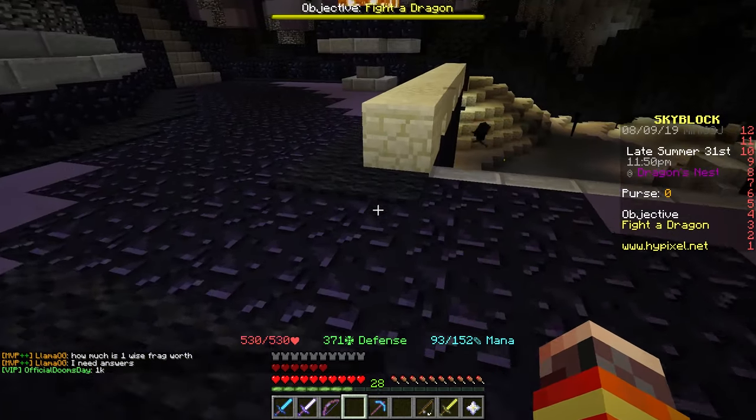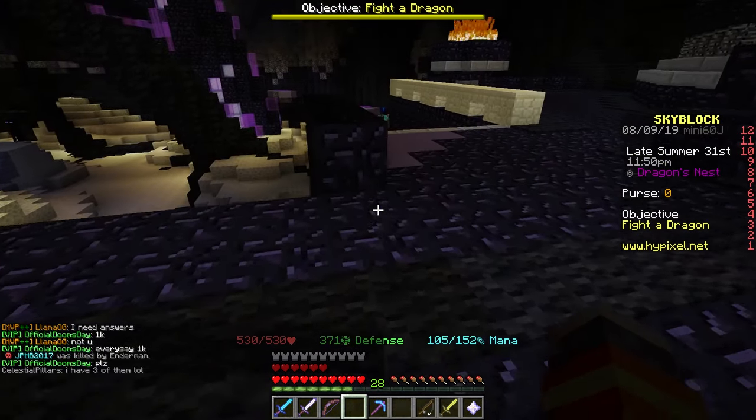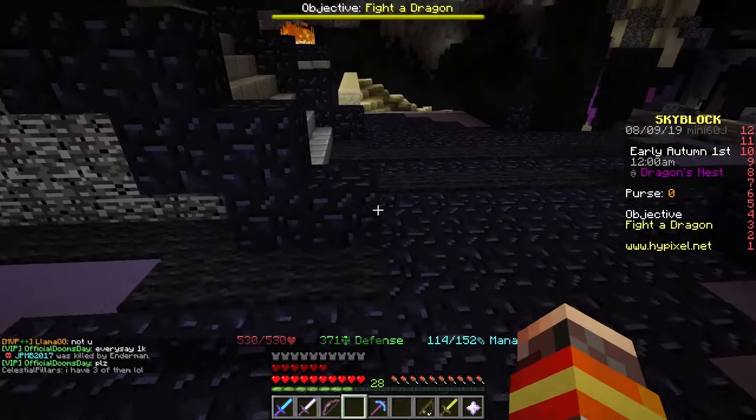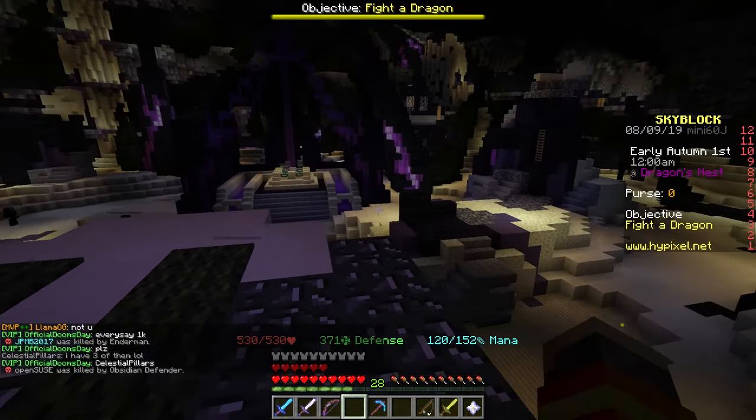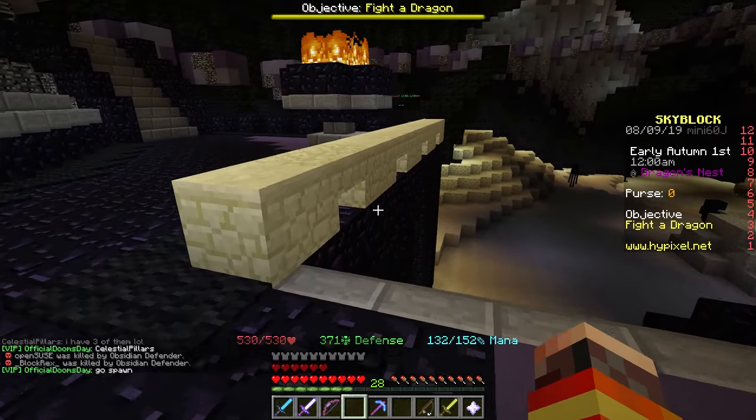This has since been changed. All zealots will just drop anything, but it's just a really low chance. So when you kill any zealot here, it has a chance of dropping summoning eyes.